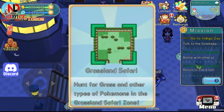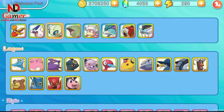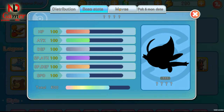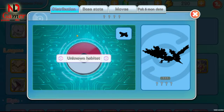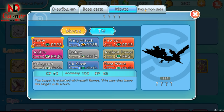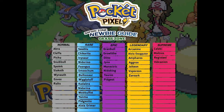First up is the Grass Zone, which features supreme Pokemon like Vulcanion, Celebi, Moltres, and Registeel, along with other legendary, epic, and rare Pokemon that I've listed here.